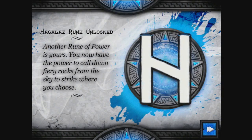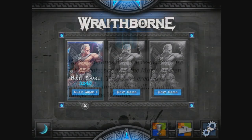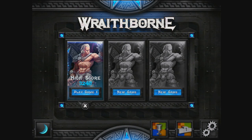And we've got another rune — call down fiery rocks from the sky. I like that. So there we have it, folks — that is Wraithborn. My name is Alex. This has been another episode of Let's Check Out Some iPad. I'll put the App Store link in the description below. It's from a company called CM Games, Crescent Moon Games. I'll see you again soon. Thanks very much, bye-bye.